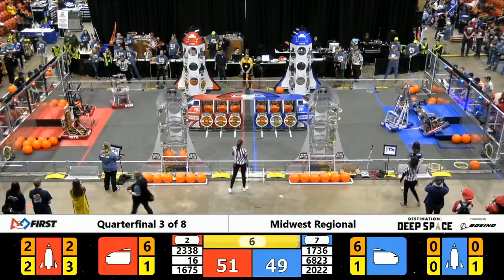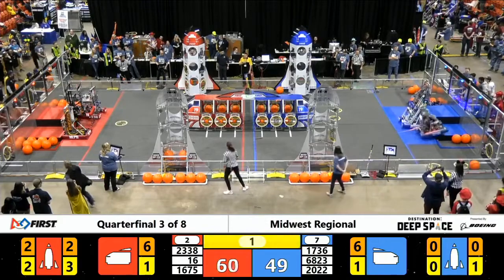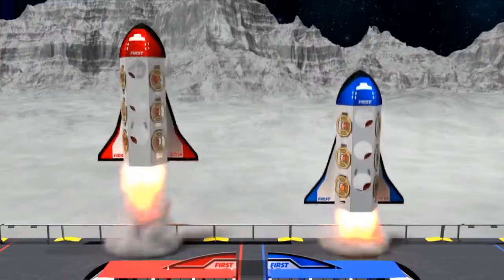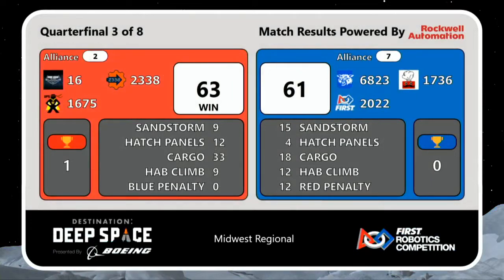Over on our Blue Alliance, Robot Casserole is trying to use their big pneumatic wheels to bounce up to level 2. Robot Casserole can't do it, but their partners the Wildcats manage to contribute. The Red Alliance wins with a final score of 63 to 61, taking the first win of their quarterfinal with just 2 points separating the alliances.